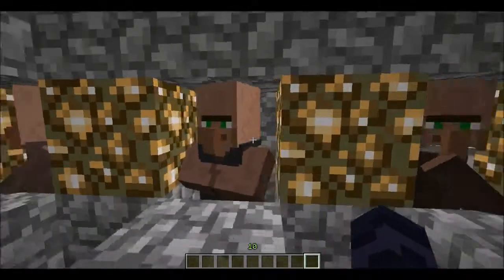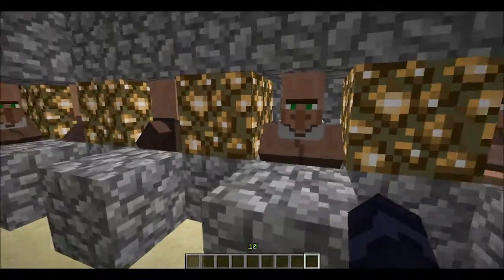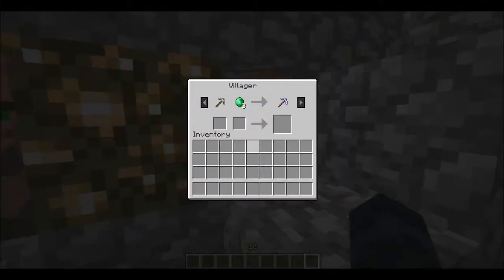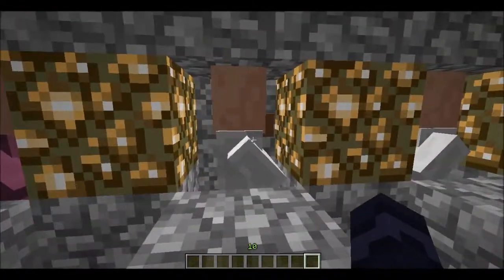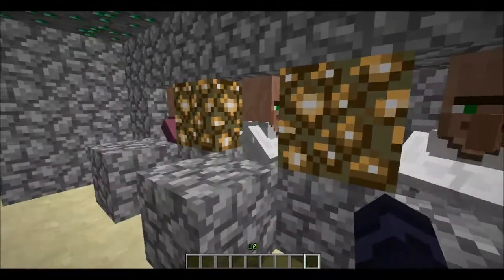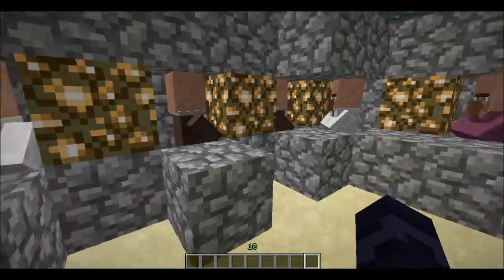Blacksmiths give you ore-related stuff and can also give you chainmail. The priest gives you enchanted stuff. Librarians give you clocks and also do paper trades, which is important to note.